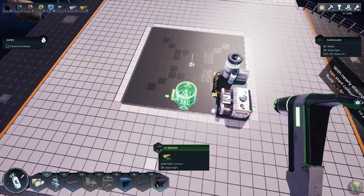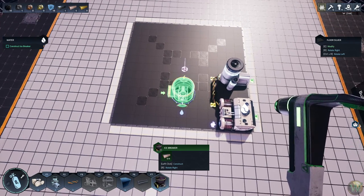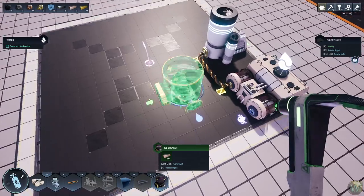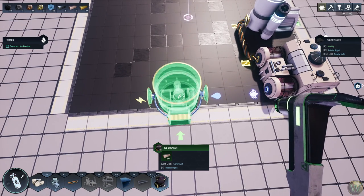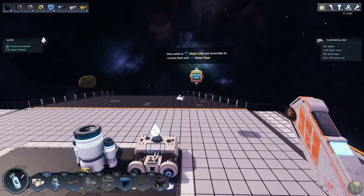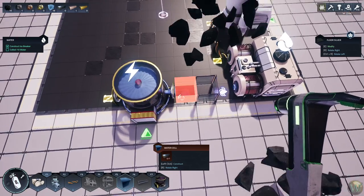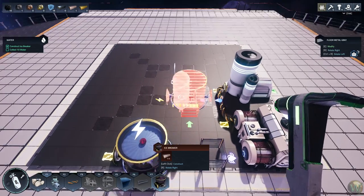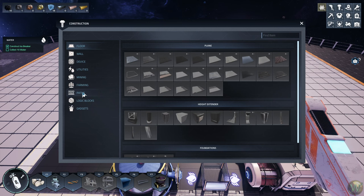The icebreaker is here on slot eight, and you can see these machines have different kinds of inputs and outputs. There's a water output, an electricity connection, and a belt input that I'll learn about later. Store water in water cells and connect them with pipes. Water pipes are craftable but need iron wire — so let's craft some iron wire.